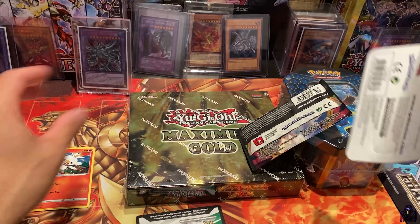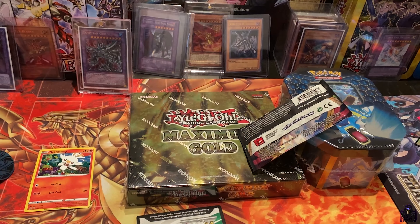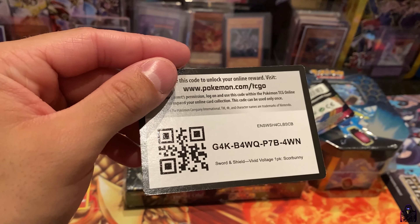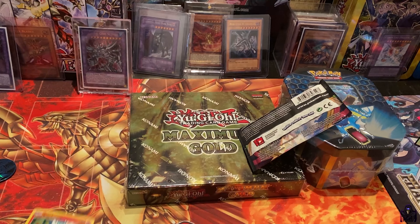We have our Scorch Bunny as our promo. We have our little coin here — it's that penguin, I forgot its name. Please forgive me, I can't remember. I know it's on Piplup's evolution line.